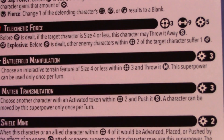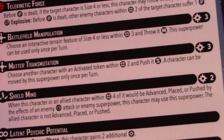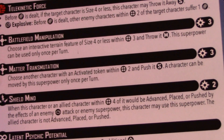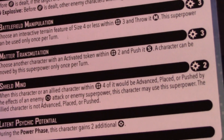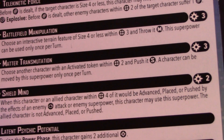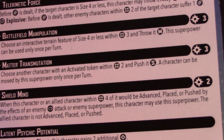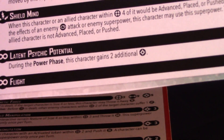Shield Mind is a reactive ability for 2 power — when this character or an allied character within 4 would be advanced, placed, or pushed by the effects of an enemy psychic or mystic attack or superpower, use this power and that ally character is not advanced, placed, or pushed. Keeping your own guys on the point for 2 power is excellent. Then we have Latent Psychic Potential: during the power phase this character gains 2 additional power. This is huge — every round she's going to have 3 power minimum, meaning almost her entire kit is online from the start.